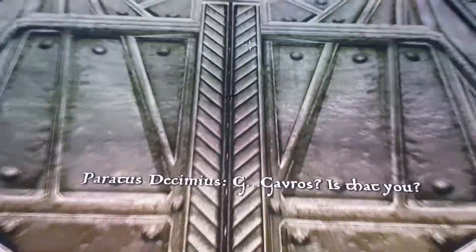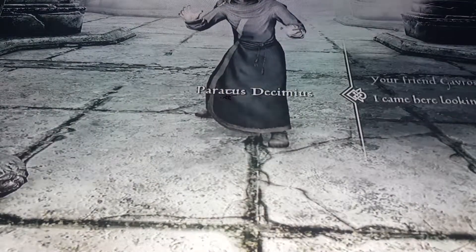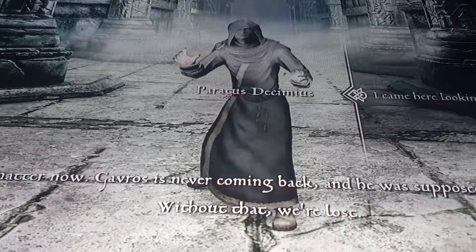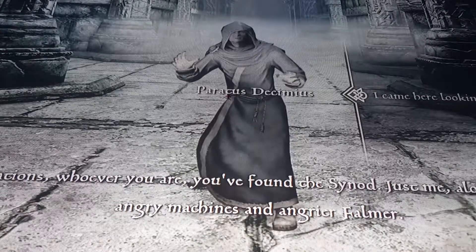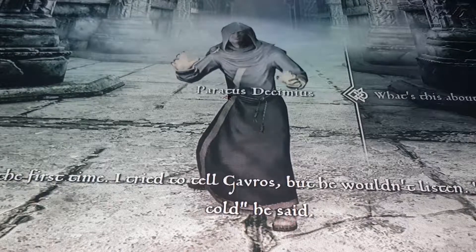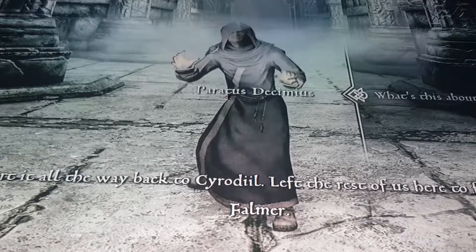Gavros, is that you? I'd almost given up hope, let me get the door. Oh hello — who are you? What are you doing here? What have you done with Gavros? I came here looking for the Synod. Oh it doesn't matter now, Gavros is never coming back, and he was supposed to have the crystal — without that we're lost, it's all been for nothing. So congratulations, whoever you are, you found the Synod — just me, alone, surrounded by angry machines and angrier Falmer. These guys have magic, that's why. It didn't work the first time — I tried to tell Gavros but he wouldn't listen. 'No, it won't be too cold,' he said. Well I was right, wasn't I? The folk crystal was completely wrong — by the time we got here the cold had warped it. Gavros had to carry it all the way back to Cyrodiil, leaving the rest of us here to fend off the damnable Falmer.